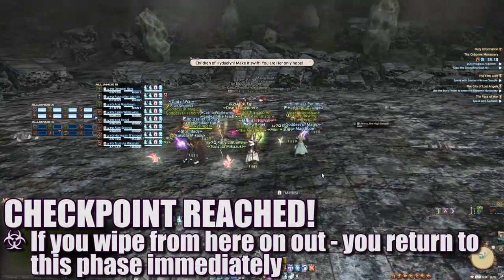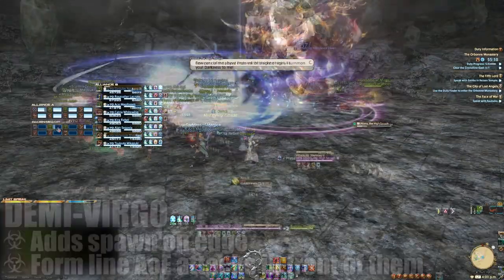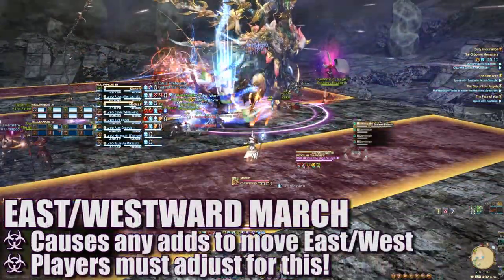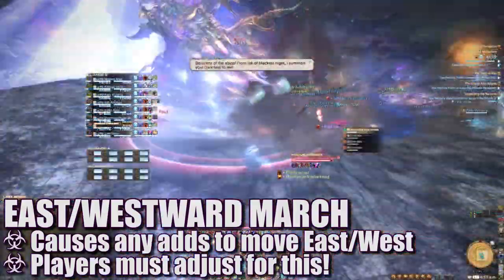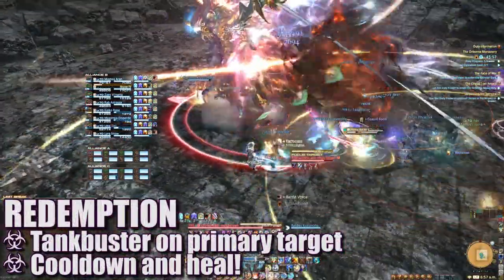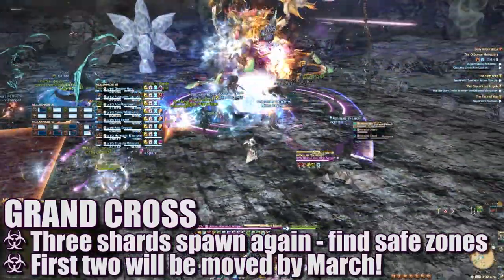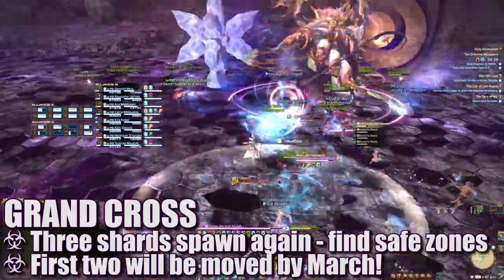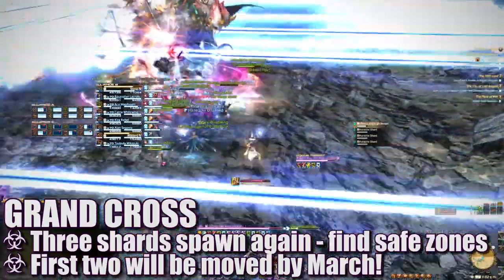From this point on, if you wipe you will return to this checkpoint. In this phase, Ultima is no longer stationary and can be picked up by a tank. Demi Virgo will spawn adds on the edge of the platform that throw out large column AoEs. The boss will also cast East or Westward March, forcing the adds and their AoEs to eventually move East or West before they explode. To handle this, players can stand in the AoEs when they first appear, ensuring they're in the new safe spots when pushed. Redemption is a massive tank buster on the primary target — cooldown and heal through this. The next Grand Cross cast brings the same ice shards, but now you must also watch for East or Westward marches. The march pushes the first two shards, so adjust to the new safe zone once the final shard lands. You have a few seconds to adjust before the AoE blasts go off, so stay on your toes.